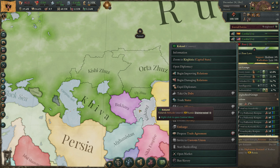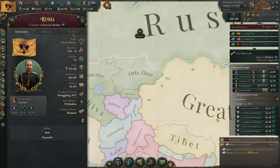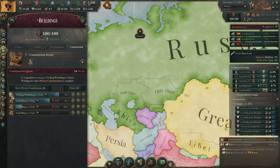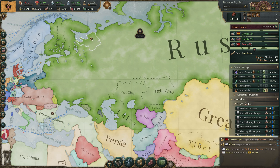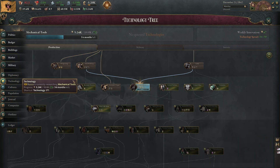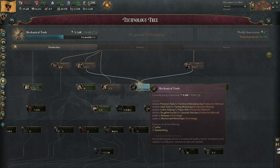Let's go after Khokand next, but we'll wait until our infamy is down — actually let's wait until zero. We need to keep building things. In 14 months we get our mechanical tools.